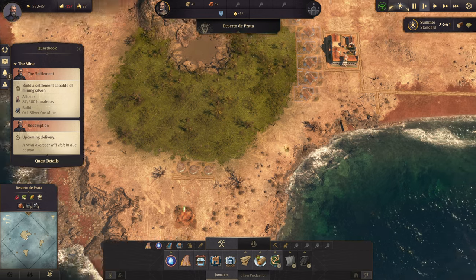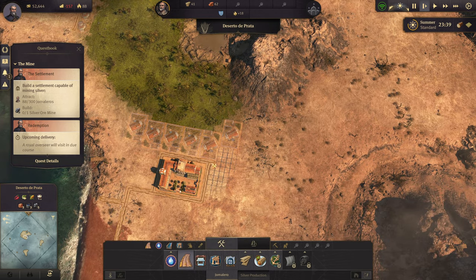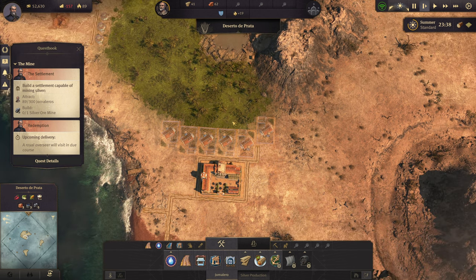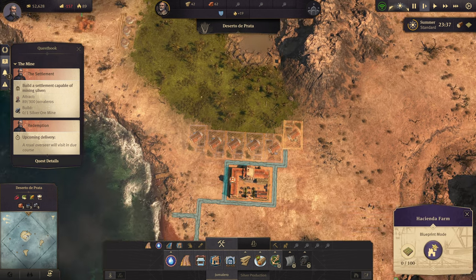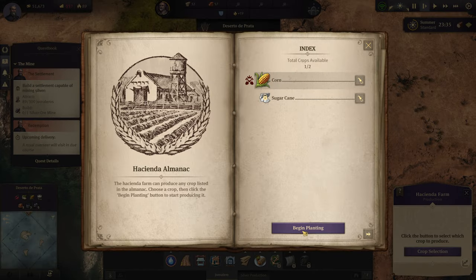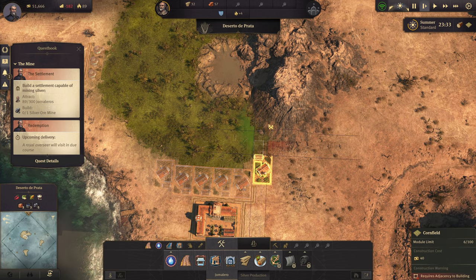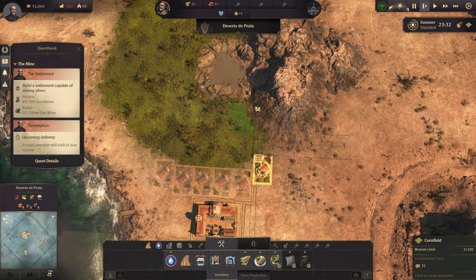I've spent enough cash at this point just moving things around so I'm going to chill out for now. We do need tortillas, so I'll go ahead and set that up. To set up tortillas we need corn, goats, and a tortilla maker. I wonder if I can do corn here — I can actually do a couple here. I don't want it to interfere with these farms. I should just use these for corn and later I'll be needing tractor barns.